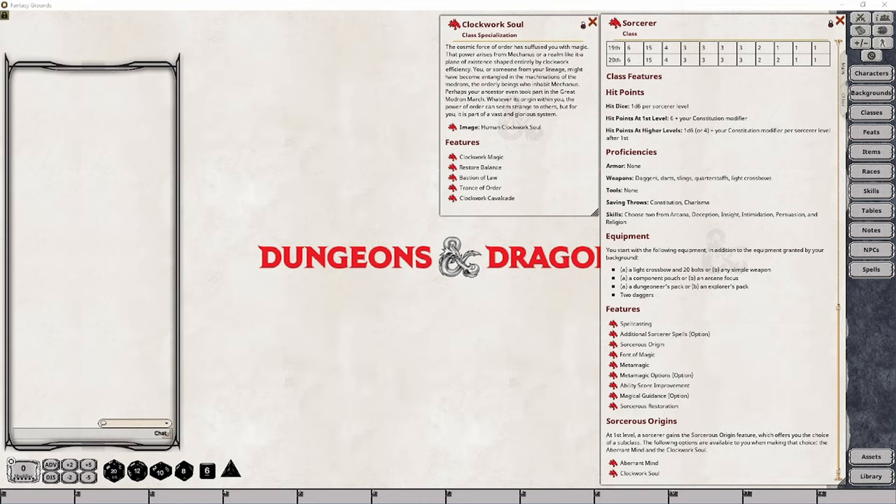A Sorcerer of the Clockwork Soul class is able to make use of the same energy that powers many clockwork-related machinations that call the Mechanist realm home, or, if you're playing in a custom world, some other similar realm. This energy has been suffused into your character's lineage at some point throughout their ancestral line, or even directly into your own character, depending on what you choose for a background. However that power emerged, it's there and available for use through the various features of magic granted by this class.